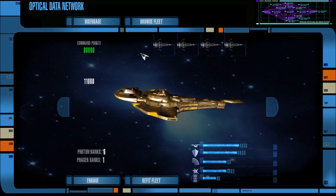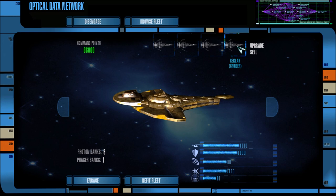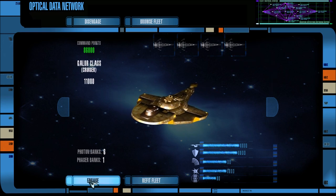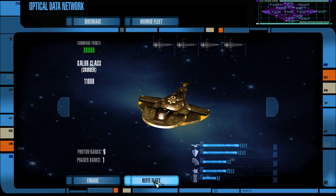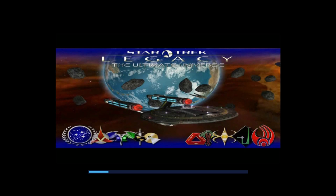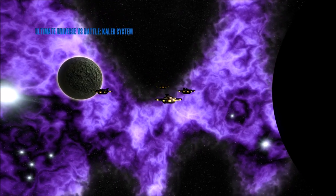In our fleet we have four Galores right here, as well as three Keldon refits, three regular Keldon-class ships, and two Hattet-class battleship Dreadnought things. So I'm hopeful that that is enough to take out this Borg force. If it's not, then it should be a pretty entertaining engagement, that is for sure.